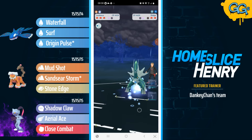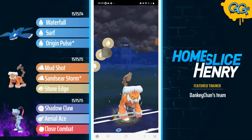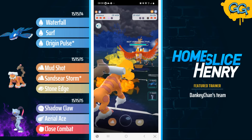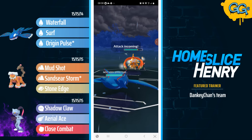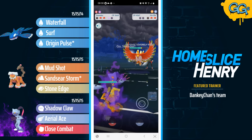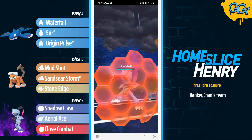Landorus will fire off the Sandseer Storm. The opponent is going to let that go and then will pick up the knockout. Ho-Oh is going to be able to get quite a lot of energy farming down to Landorus, but to do so they're going to have to give up their final shield, as Stone Edge would otherwise pick up the knockout. They're going to leave with a massive amount of energy. In comes Kyogre. The opponent farms up to the max energy and fires off their charge attack — it's the Brave Bird that connects. We see a switch into the Sneasler, looking to get ahead on energy. The opponent fires off another Brave Bird.